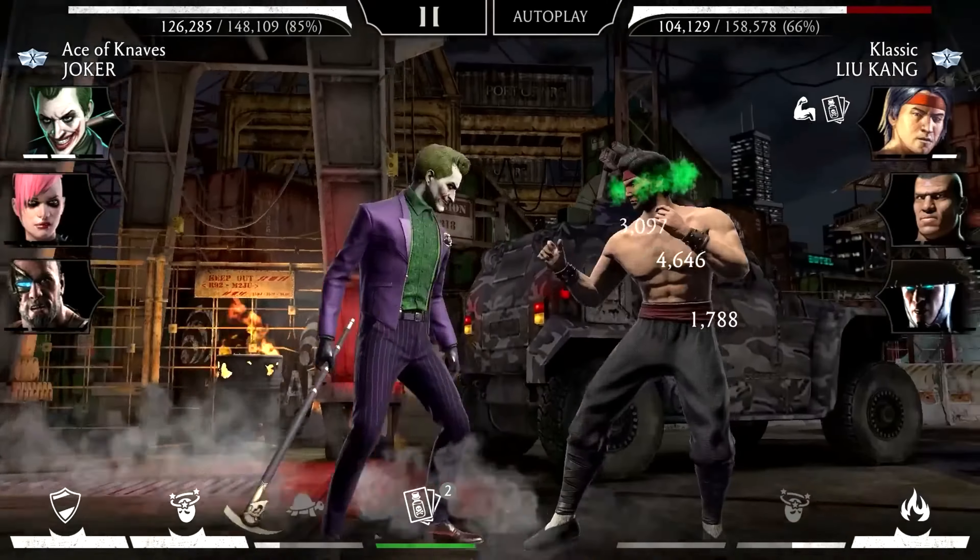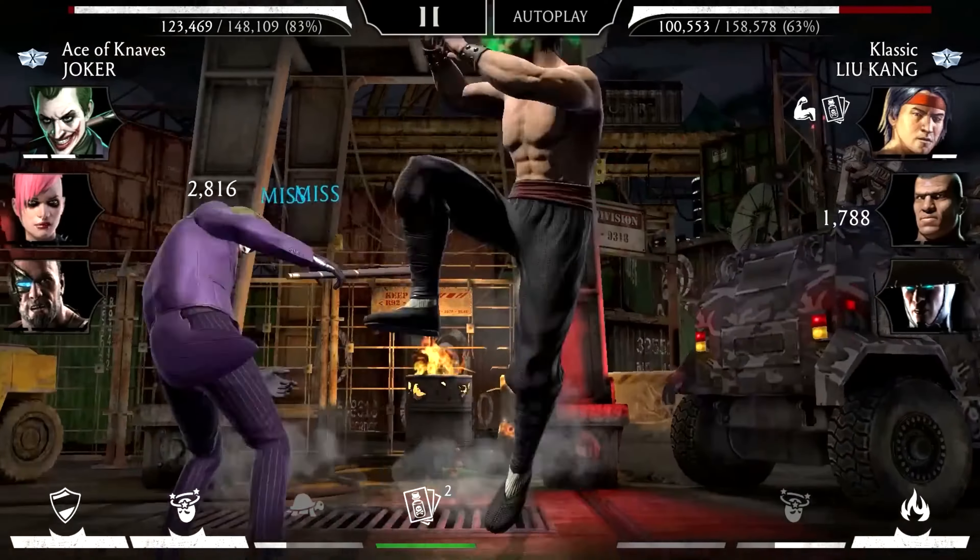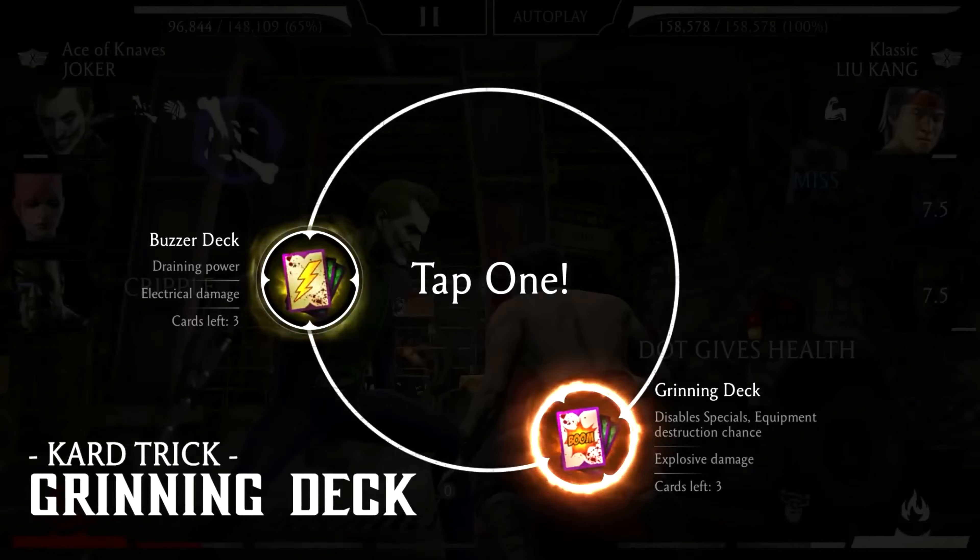Liu Kang fights back and misses several hits because of the toxic Joker's juice. The next clip shows the Grinning deck in action. The Grinning deck cards deal explosive damage, disable opponent's specials, and destroy enemies' armor or weapons.